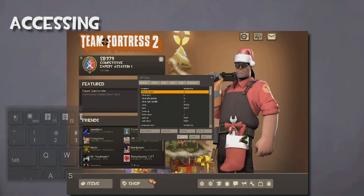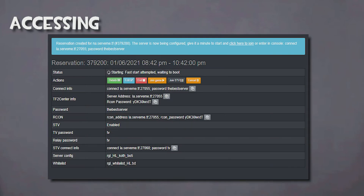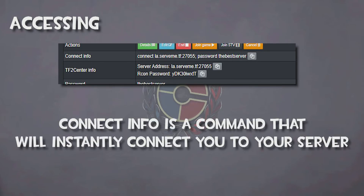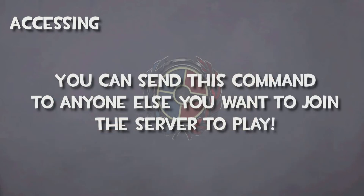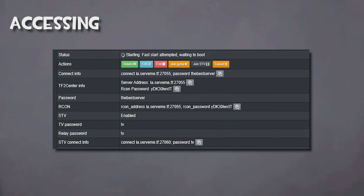You can then open the console using the tilde key — the squiggly key found to the left of the 1 key and above Tab. On the Server Information page, you will find multiple sections. Below the actions will be the Connect Info. This section contains the address and password needed to connect to your server. You must copy and paste it in its entirety into your in-game console and hit Enter to join the server. You can then send this address to anyone else you want to join, and they too must input it into their console.